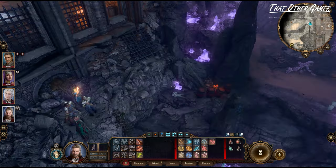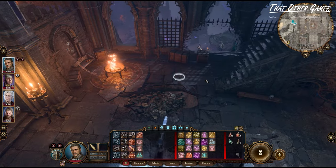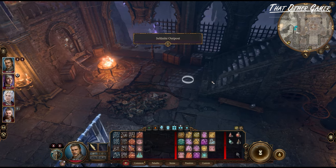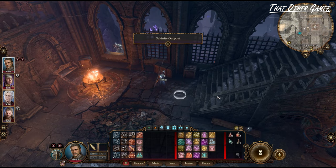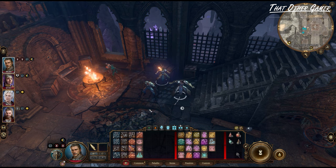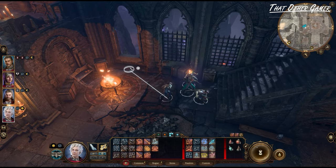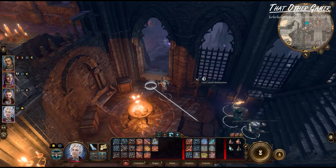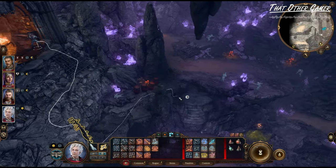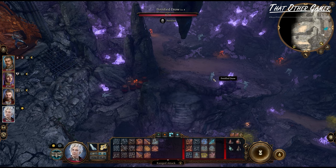When that's done, we will send our party within the outpost and hide behind the windows. Once they're in position, we will command Astarion to move towards the opening and do a ranged attack on this petrified drow to trigger the cutscene.